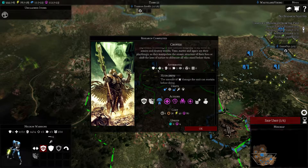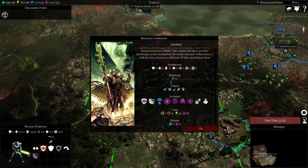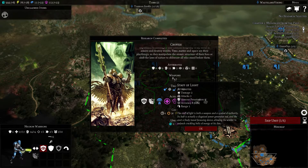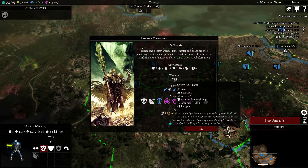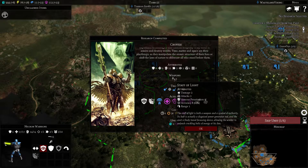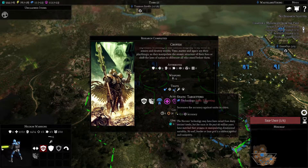They have decent armor, lower on hit points, same morale. They have six item slots and cargo slots. They have their staff of light which does two damage, three attacks, four armor penetration - which is really good. Accuracy of 87% and range of one. The staff of light is both a weapon and symbol of authority.